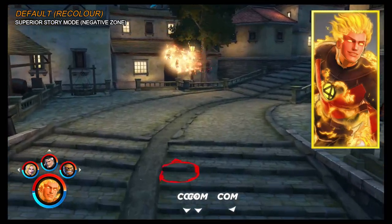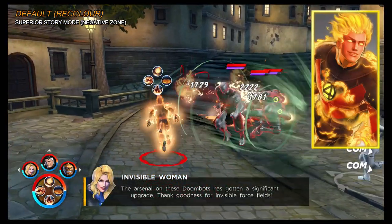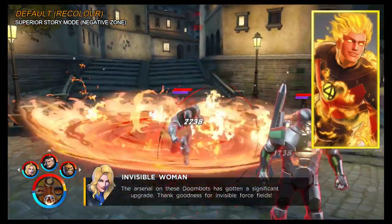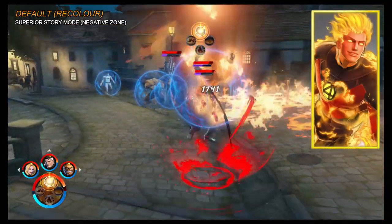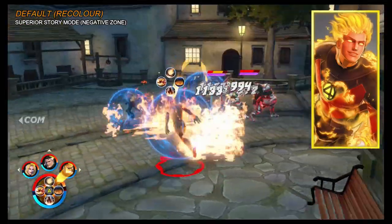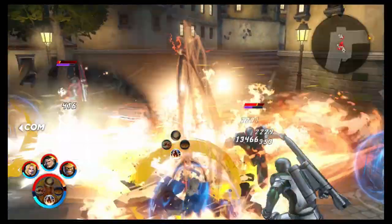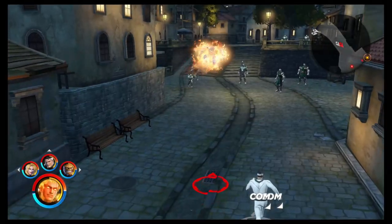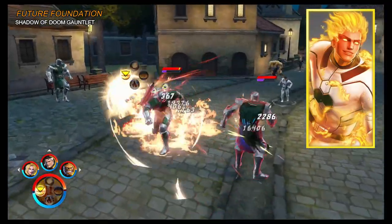The first alternative costume is a simple recoloring of his base costume. Due to his flames you can't really see much of the costume detail. To unlock it, play the Shadow of Doom story mode on Superior difficulty, and in the Negative Zone destroy all the chests — one of them will drop this costume.